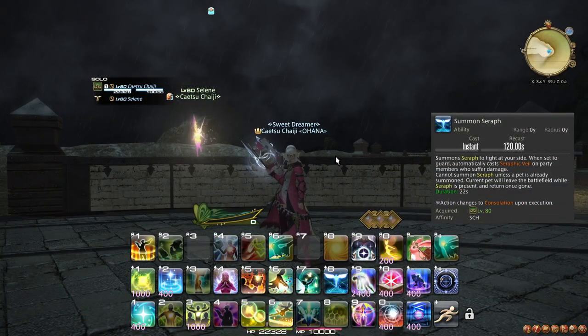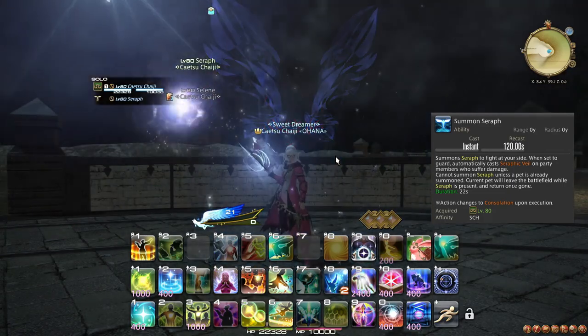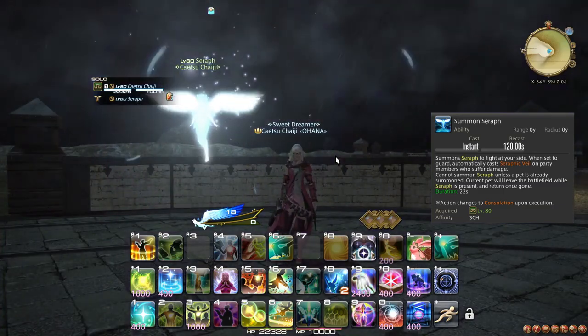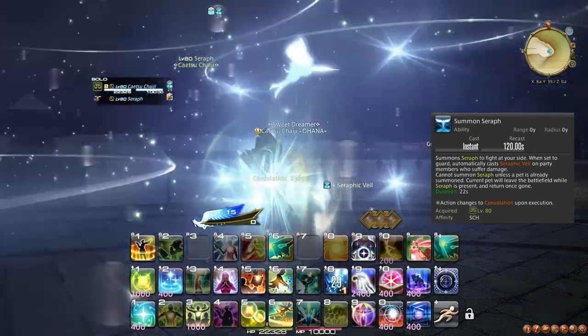At level 80, you learn the ability Summon Seraph, which temporarily replaces your pet with Seraph. Be aware that if you requested your pet to use any abilities before this and they have not been performed yet, these will be lost and you will not be refunded the cooldown. This is commonly known as Ghosting.